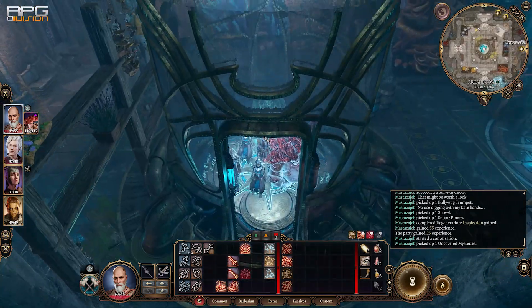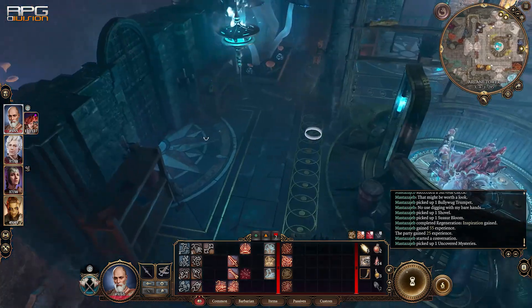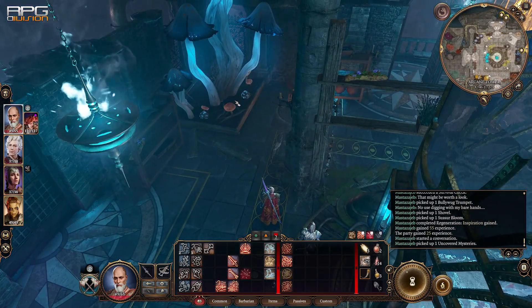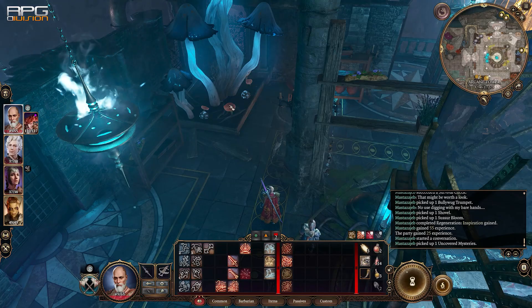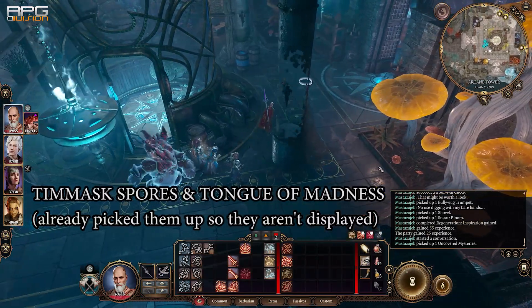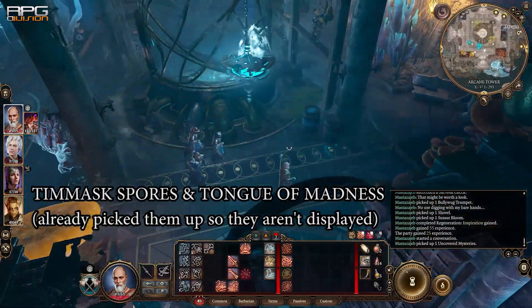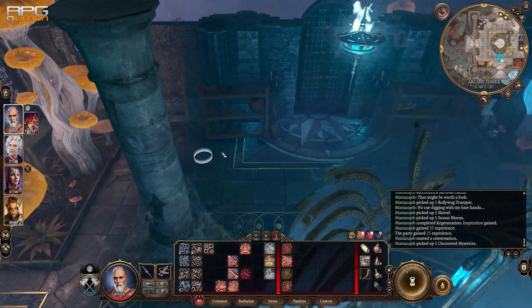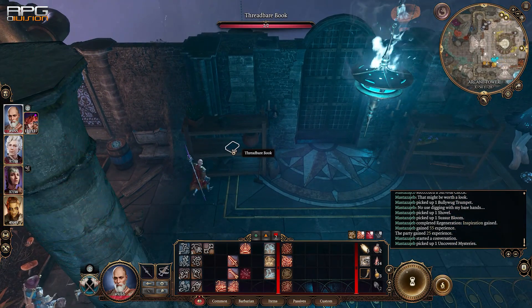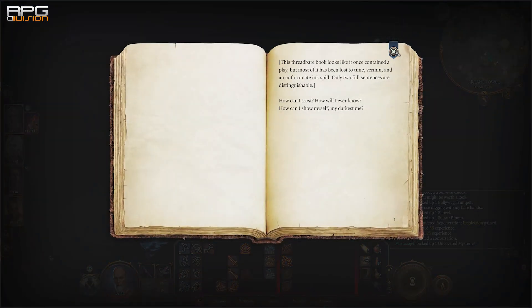At this floor there's gonna be a couple of different flowers you can pick up. Pick all of them up because that is related to the Hobgoblin quest in the colony. After picking up the two types of flowers, read the threadbare book that's related to the top floor.